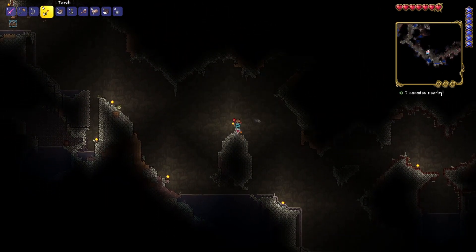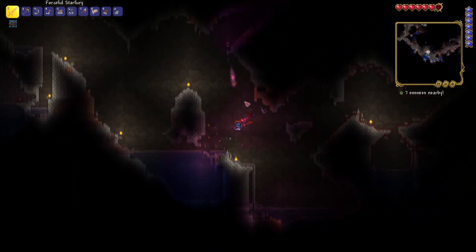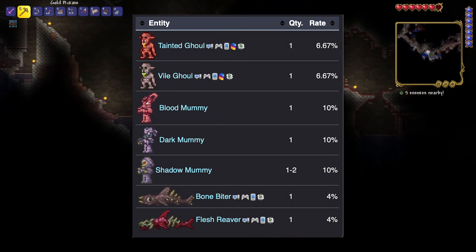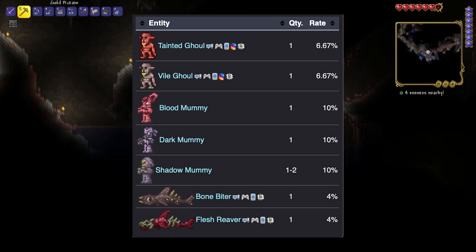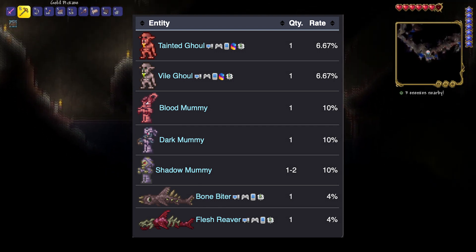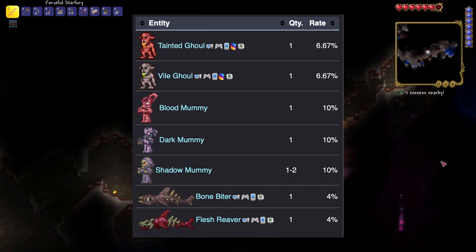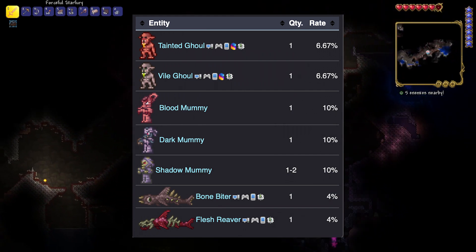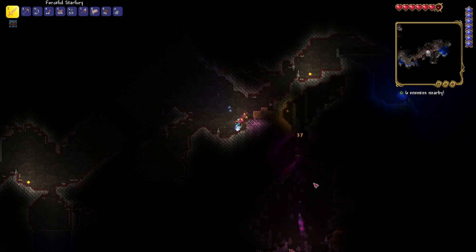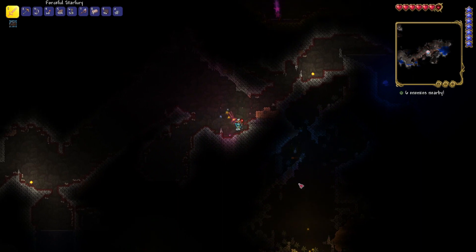Well, you're going to make your way over to the underground desert because a lot of these guys are going to be from there. So first of all, we have a 6.67% chance for it to drop from a Tainted Ghoul. Again, a 6% chance from the Vile Ghoul. You're going to have a 10% chance from the Blood Mummy, Dark Mummy, and Shadow Mummy. And a 4% chance from both the Bonebiter and Flesh Reaver. The Dark Shard has a much higher chance of dropping from these guys than other items do from other enemies, so you're going to have a pretty good chance once you get your hands on these enemies.